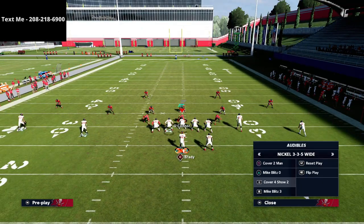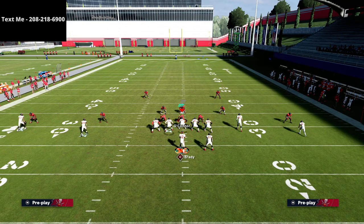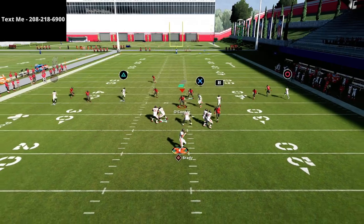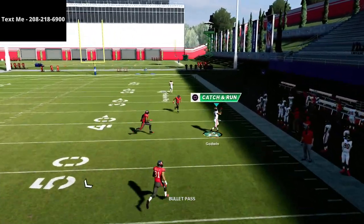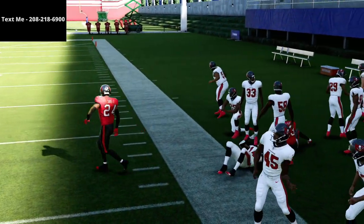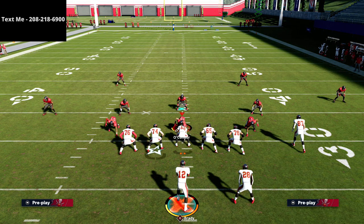I just like to put the running back on the option route because it's an additional really effective route against man coverage. If they're running Cover 4, not much changes — this fade route does a really good job of pulling the zone out of the way and there's so much room to throw the crosser. This play might just be the best play in the offense and it's a lot of fun to run.